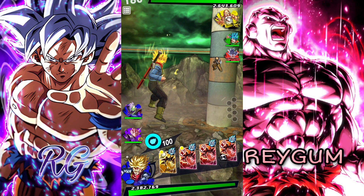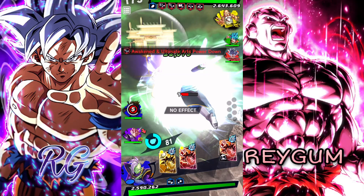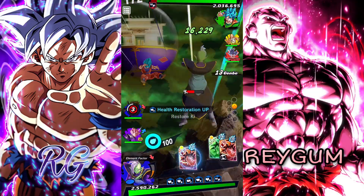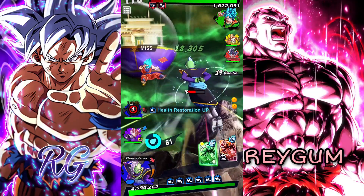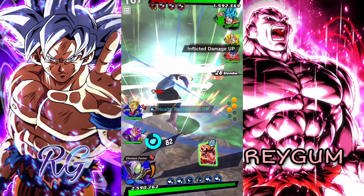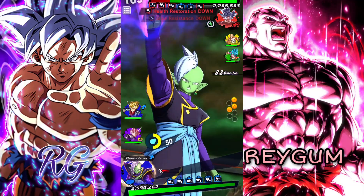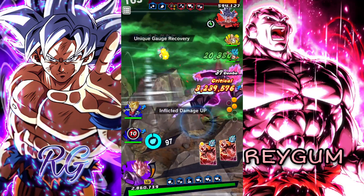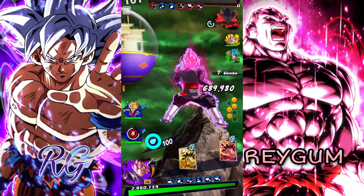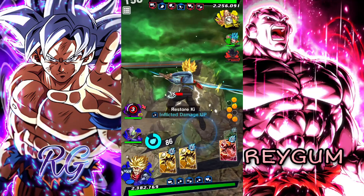With Rose, you have to start with Trunks and switch three times so you can get the 30% damage buffs for the whole team. I build these guys to do some damage as well, so after the buffs from Trunks they will do a decent job. They got the buffs and Rose did over 600k damage with a single card.